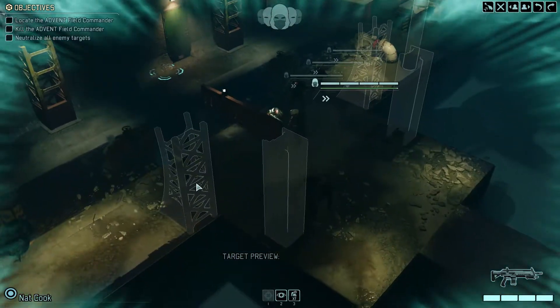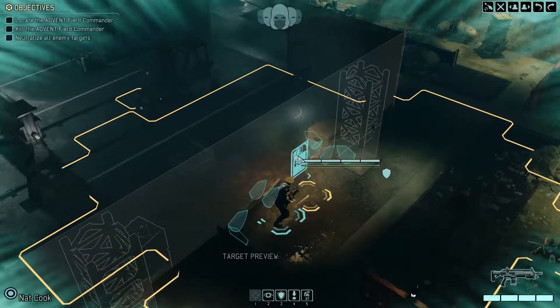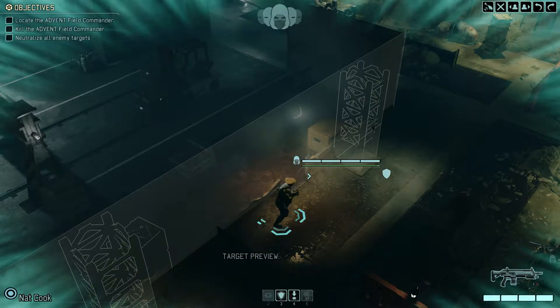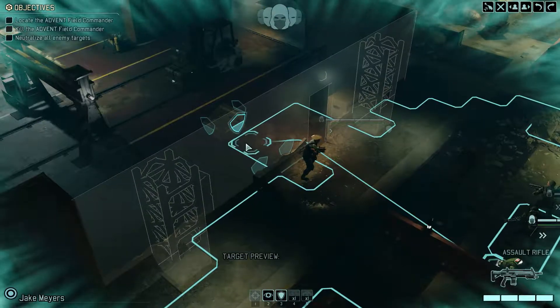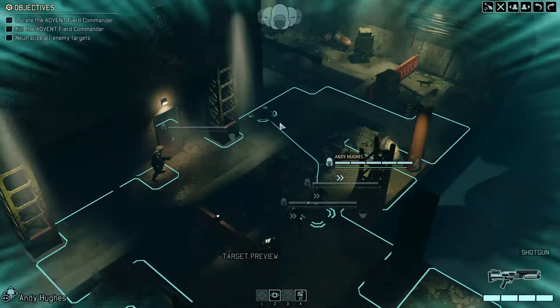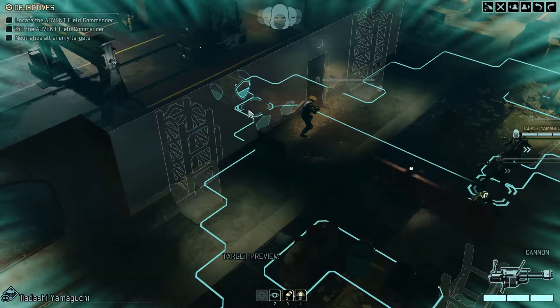Nat, Cook — you're going first, get us to the door and see what's on the other side. Nothing spotted so far, so we're golden to push on through. I've gotta check if I have any better moves though — want to get the most effective positioning. Moving into position.